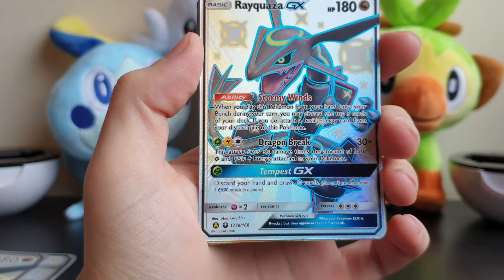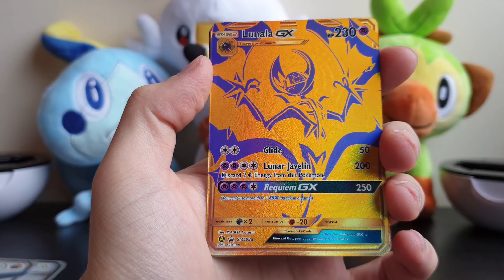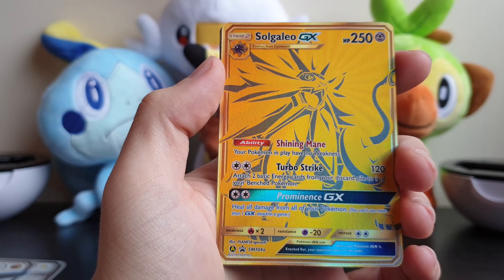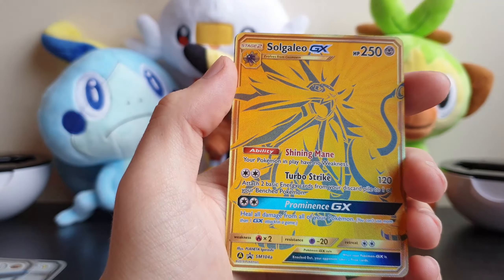I love the feel of these cards, it looks so nice. Then my first ever gold cards - got Lunala GX which looks so cool. And then we got Solgaleo, looks pretty nice. Then we got the promo again, so cool.